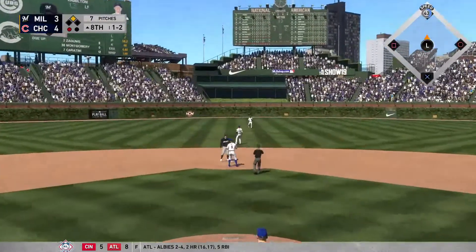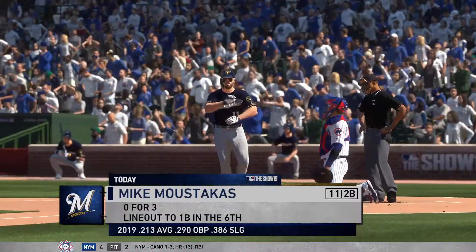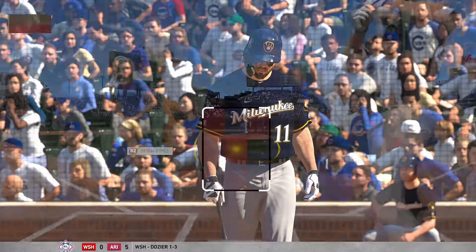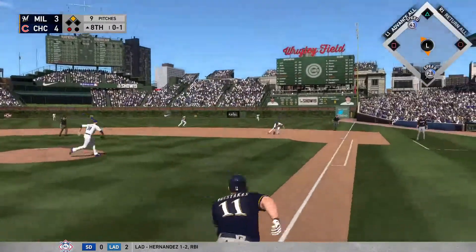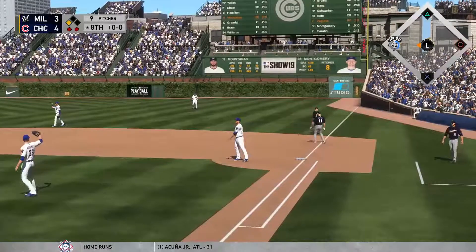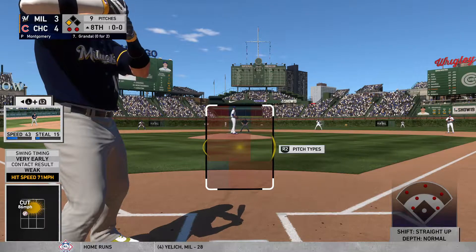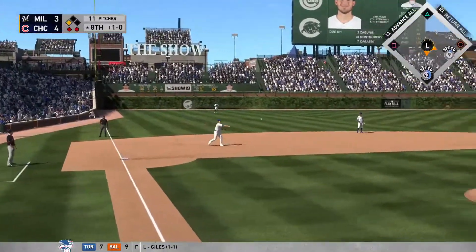Billy Hamilton can't get that one over the second baseman — I thought maybe he could inside-out it into the outfield, but he couldn't. Moustakis is up and he's having a bad year, down to a .213 average, .290 on-base, and around .3-something slugging. He is not good, and he leaves the runner stranded. Two outs now with the runner at third, so we need a hit to drive him in.